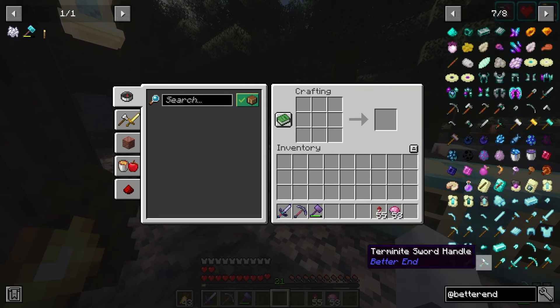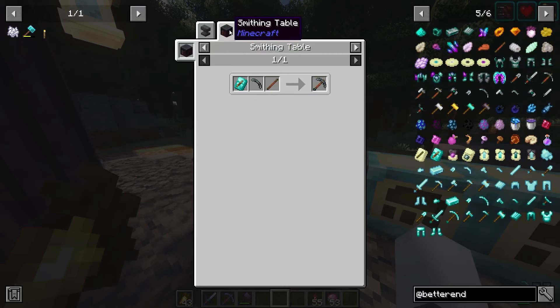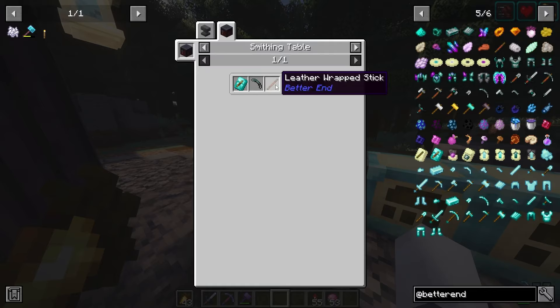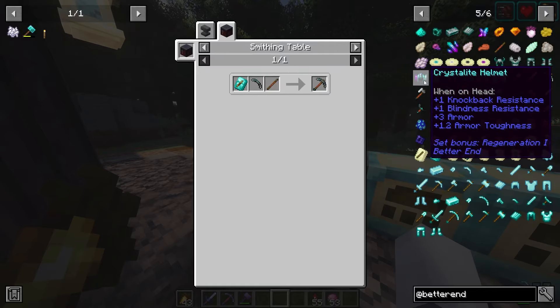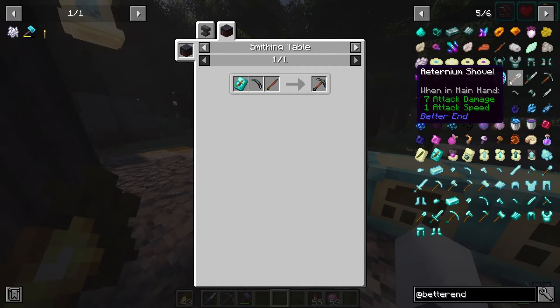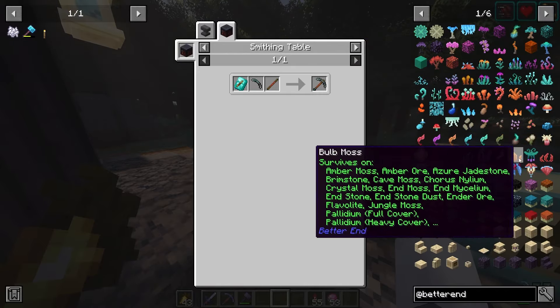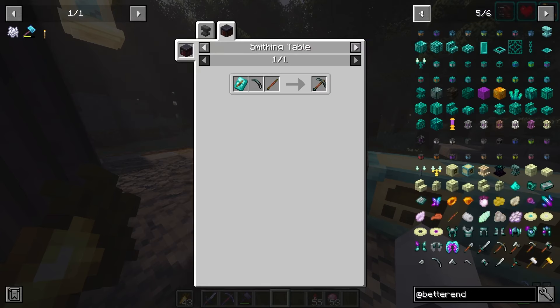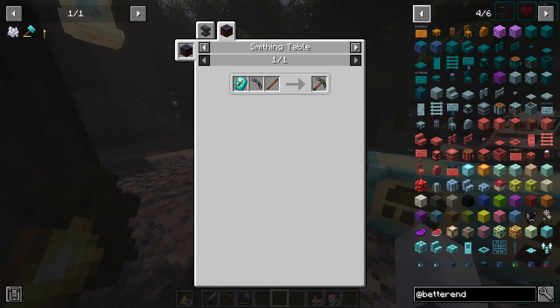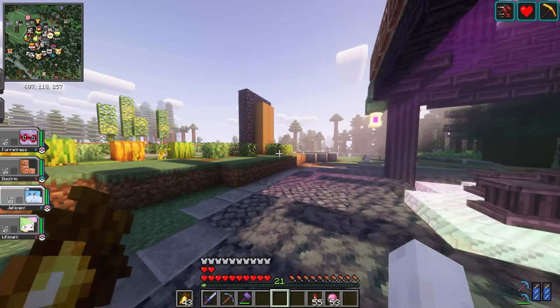This mod is really neat because of all the individual stuff you can make, like this really good pickaxe — you'll need the smithing template, the pickaxe head, and the leather wrapped stick. We also have the crystallite armor, but if you want to make the aeternium armor that's a really good option too. This mod adds a lot and it's cool to have on the Cobblemon server. The integration with some of the spawns in Cobblemon is really fascinating.